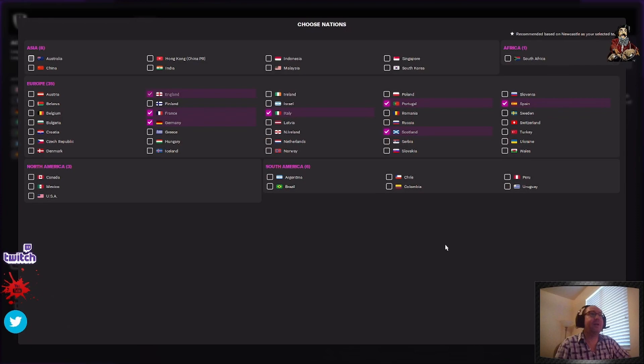We're going to add a bunch of teams — places where there's a good player base. We're going to add Austria in Europe, the Netherlands, and Wales as well. Nothing in North America is needed. For South America: Argentina, Brazil, and Uruguay. So then we're going to confirm.